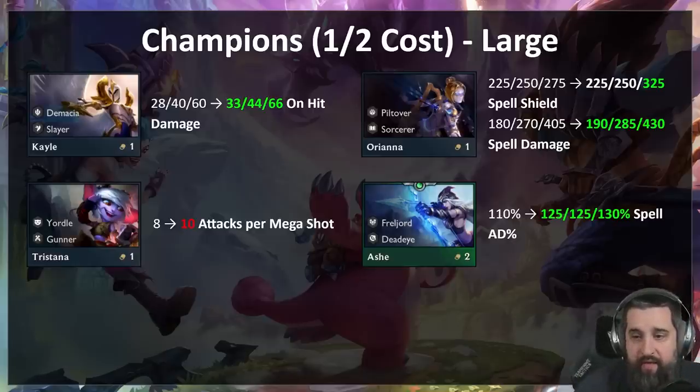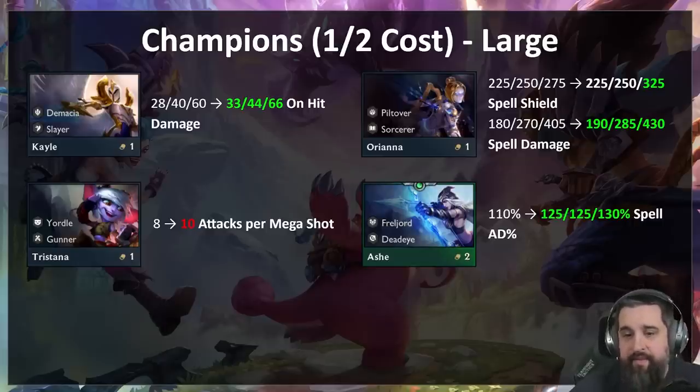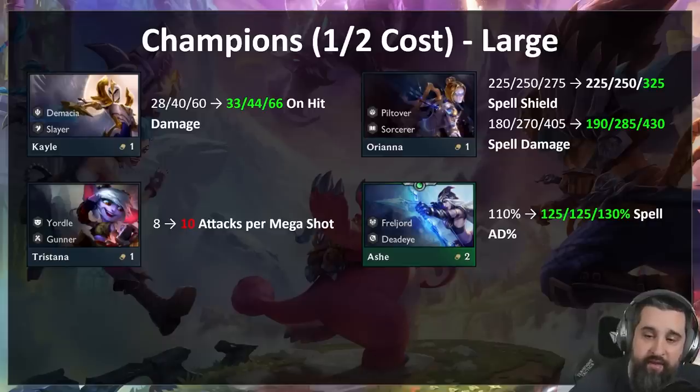Orianna is another champion on our list — three-starring her is basically never something you want to do, and she really struggles in the early game because she just shields herself and nothing happens. For now we're going to buff her spell shield a little at one and two star, and quite a bit at three-star.